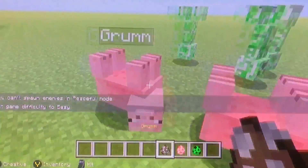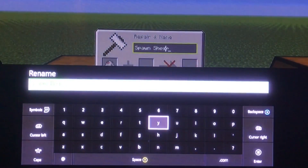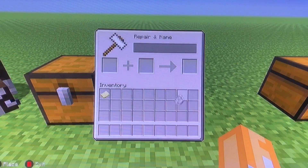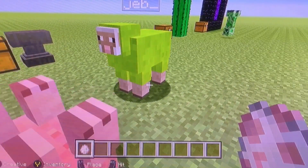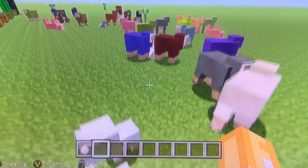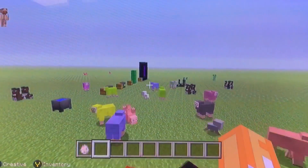You can also make disco sheep. Take a name tag or egg and rename the sheep to all lowercase 'jeb' followed by an underscore. This makes the sheep cycle through colors — it's pretty cool. You can make a disco floor out of them or just show off with your friends.